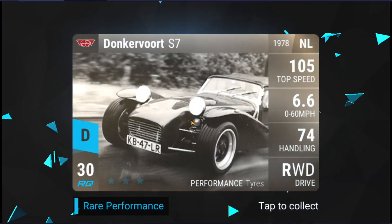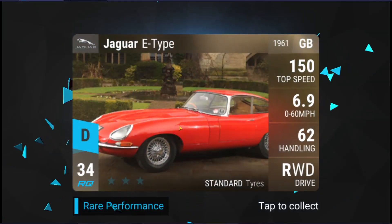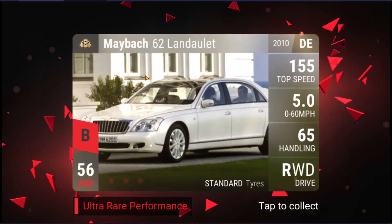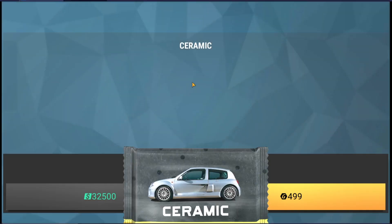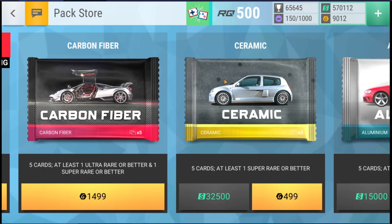So we have the Donkenwort S7 — an interesting car actually, 699 is the way to go if you have it. Nothing special for the first three. We have the Nissan 2 — unfortunate to get a 49 under a carbon fiber. I already have two of these, not going to need a third. Final card — it's the Maybach 62 Landolet, which is a great card but I already have it. Not going to be of any use to me.